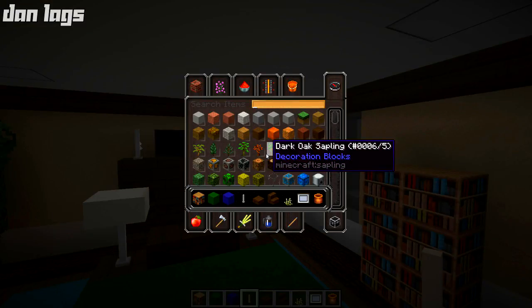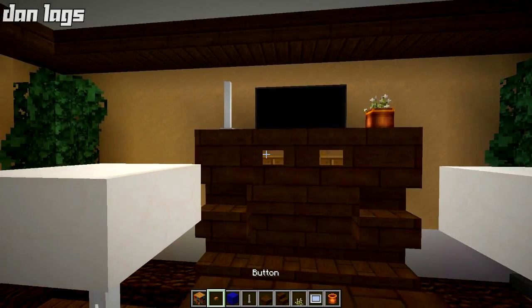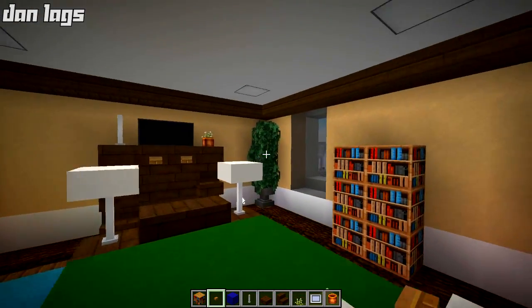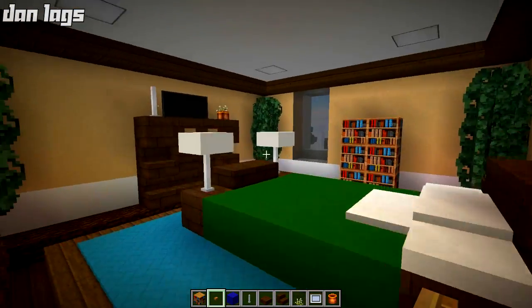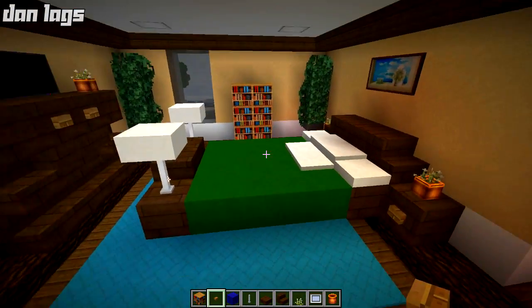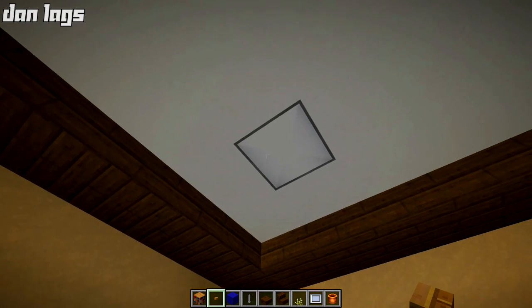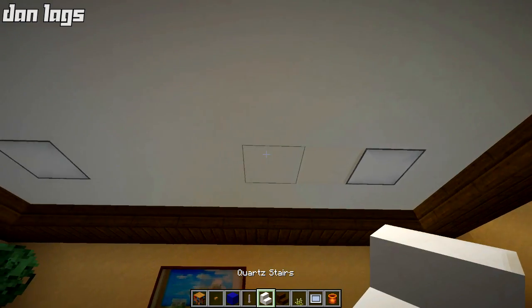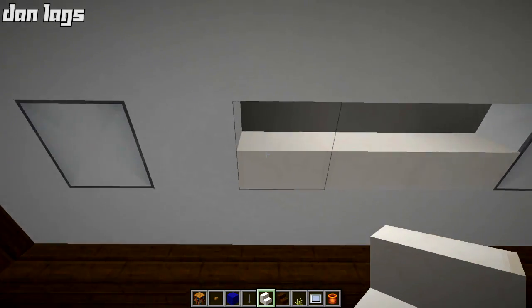We're getting pretty close to the end of the video. Quick recap: it's all interior today — furnishing stuff, trying to build these houses out. Going forward I'll probably do every other episode as interior work, and then work on finishing some exterior builds — the college campus exteriors need work, and some of those skyscrapers need more detailing and completion. Then we'll mix in some interior builds as well. That's the plan for the next few episodes. Thank you for watching — it's been Dan Lags. Drop a like if you enjoyed, and I'll see you on the next one. Peace out!